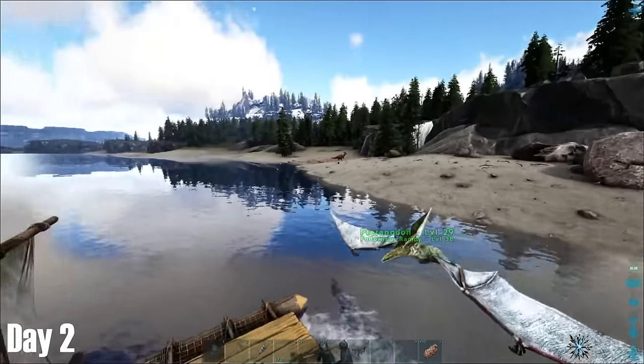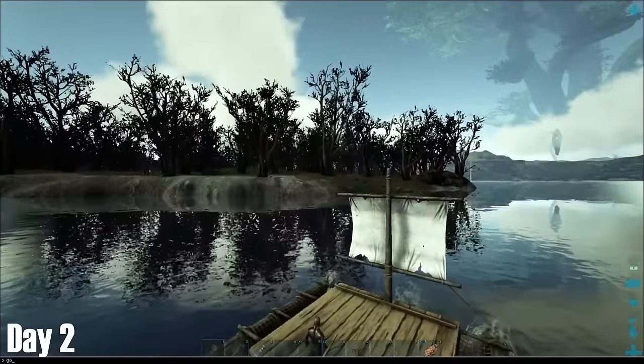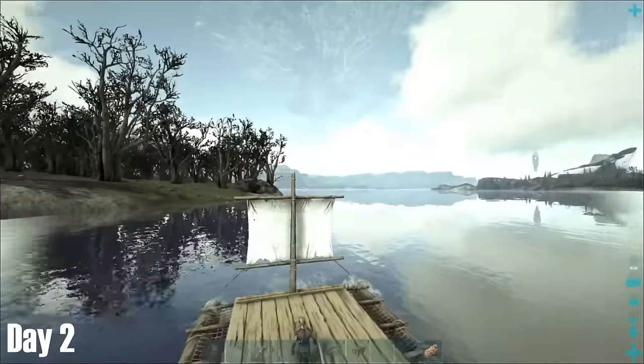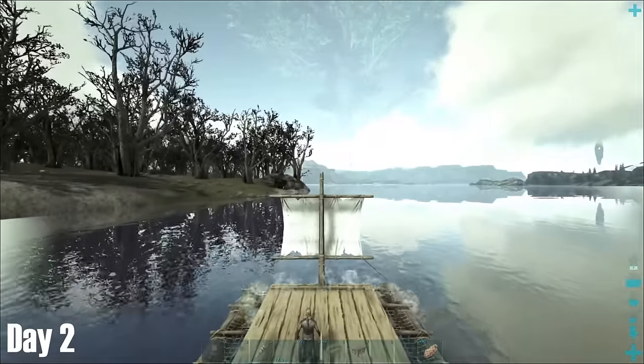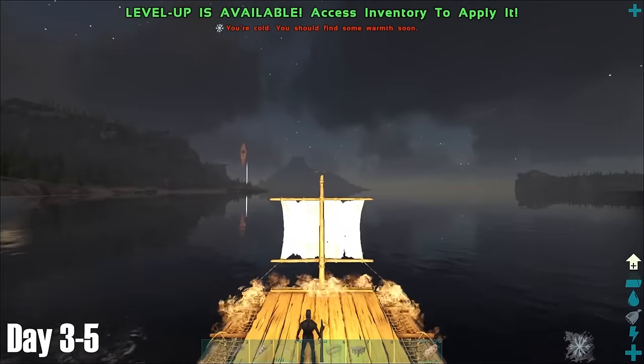The first island we ended up at was this swamp island, which was inhabited by your typical swamp creatures. This didn't make it a very friendly place for beginners, and it also had this weird effect on your in-game screen, so I decided to look elsewhere. I was on constant lookout for Leedsichthys, as I didn't particularly fancy my raft being eaten and being stranded out at sea with an unsaddled Triceratops.